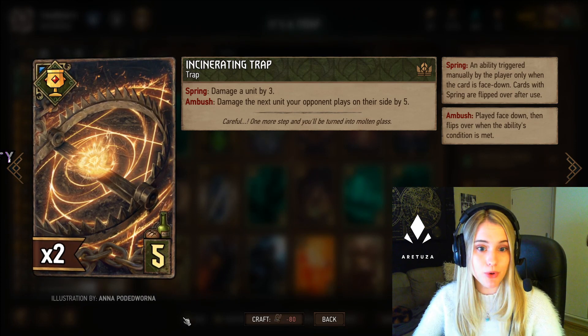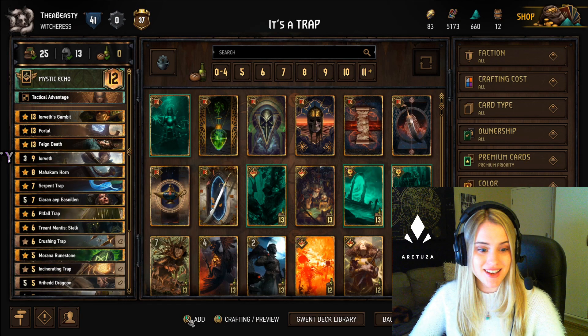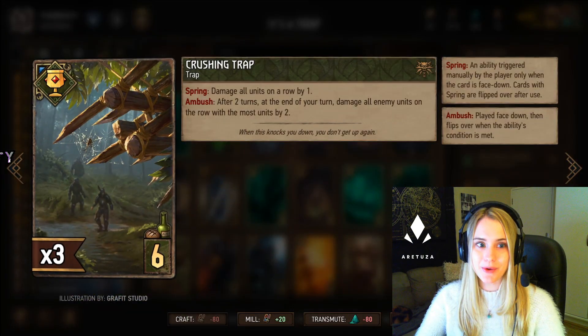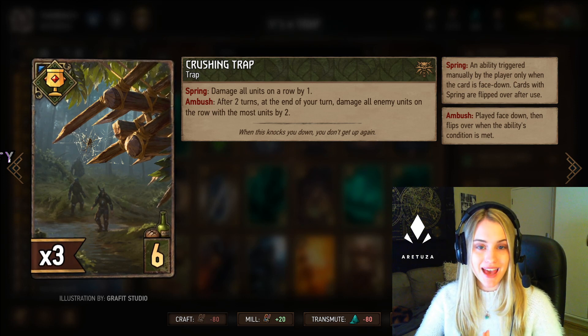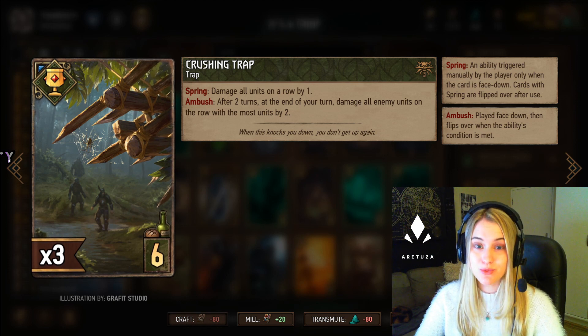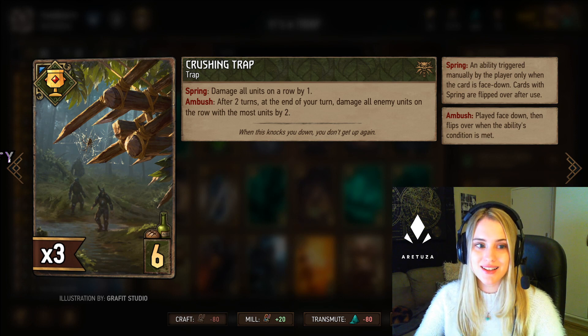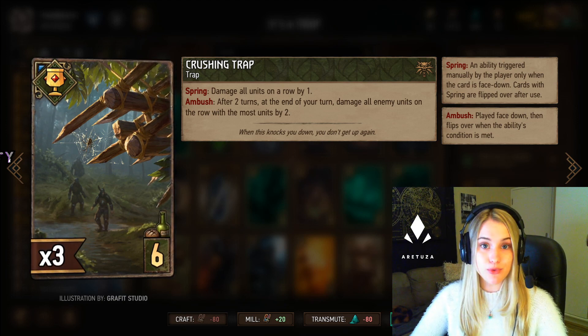Then we have the Incinerating Trap. You can either press on it and damage a unit of your choice by three points, or wait for your opponent to play their next card and then it will be damaged by five points. Then we have the Crashing Trap — this does quite well if your opponent plans to swarm the board. After two turns, at the end of your turn, it damages all enemy units on the row with the most units by two points. We have two of these in the deck.